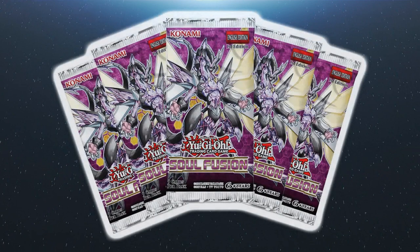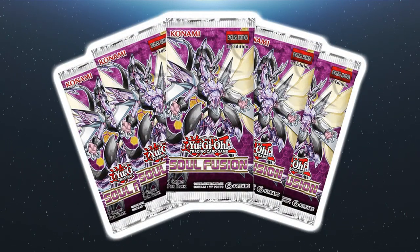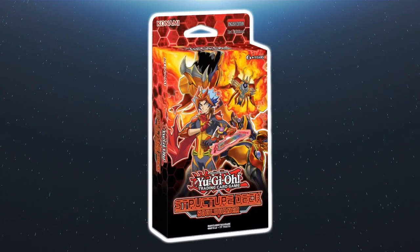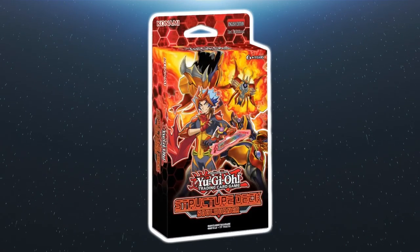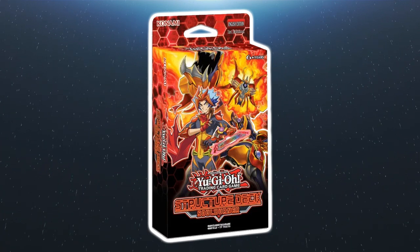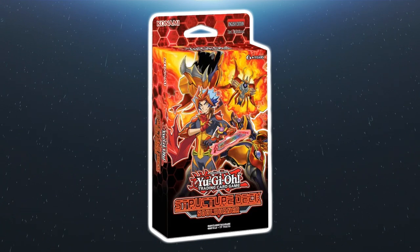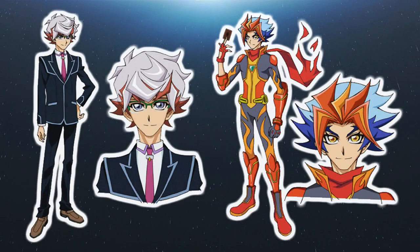Salamangreat is an archetype that debuted into the Yu-Gi-Oh TCG in Soul Fusion at the tail end of 2018, although the support at that stage was at best underwhelming. The real improvement came with more support released as part of the Soul Burner structure deck in February 2019, which instantaneously invalidated most previously printed support and is arguably one of the most successful structure decks released into the TCG. The archetype is seen in Yu-Gi-Oh Vrains, piloted by Teddy Hamilton, aka Soul Burner.